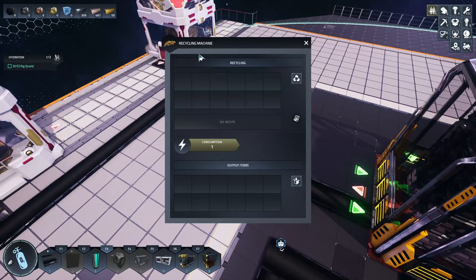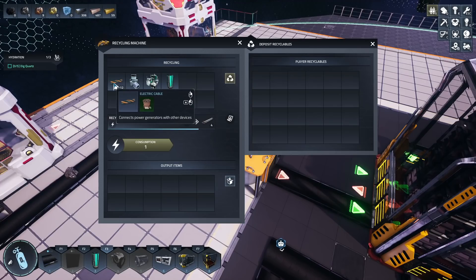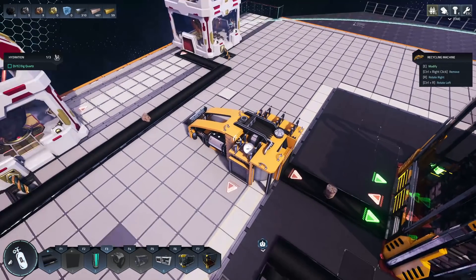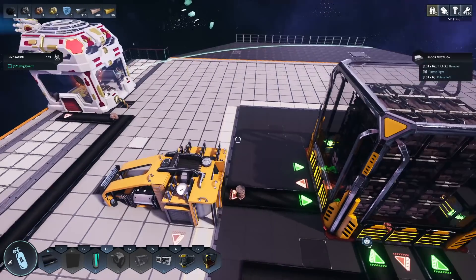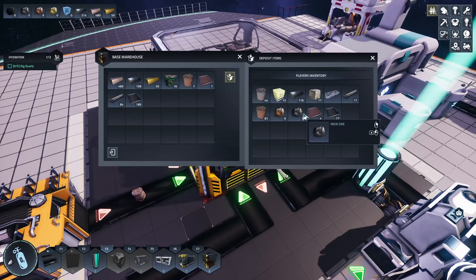Here we have a recycling center. I'm not super enthusiastic about it — if you misplace an electric cable and pick it up again, you can't place it back down. You have to put it into a recycler. But that's okay — just put it into a recycler, it'll eventually process everything, go back into the general pool, and then we can use it for whatever we want.